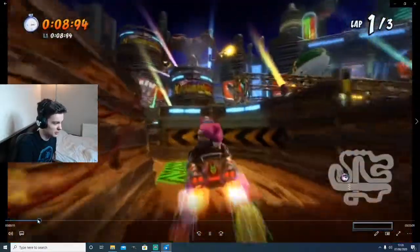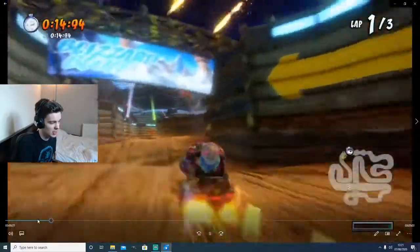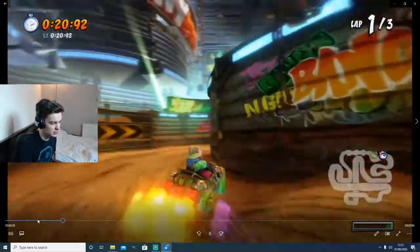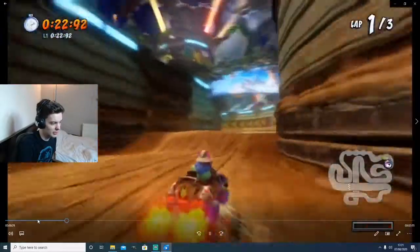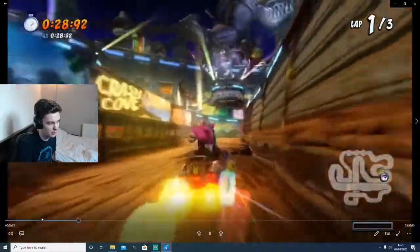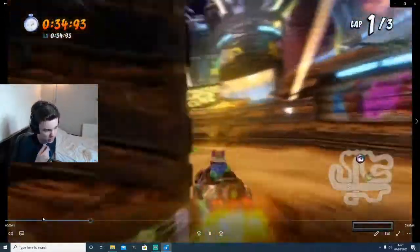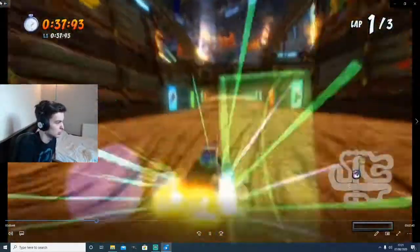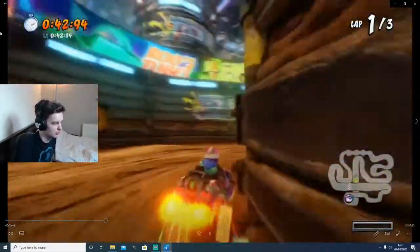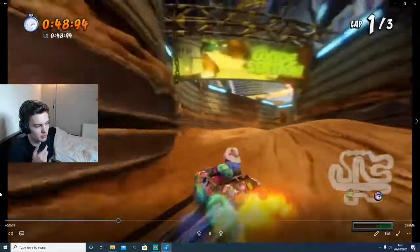We do the U-turn there. We do a triple boost into here, and then I'm changing my direction as I land. The reason I do that is because the game tricks itself into giving you a landing boost when you haven't actually jumped. No one really knows why this happens, but we use it to capitalize on getting more reserves than we should. So if you struggle with reserves on this track, definitely try that trick. All you want to do is drift one way over the bump, then start to drift the other way just before you land, and you'll get a landing boost without actually hopping on those bumps.